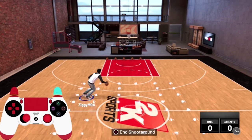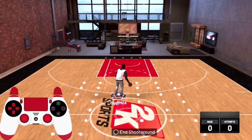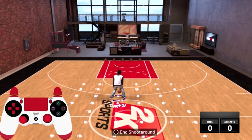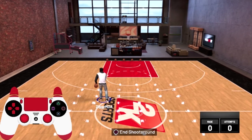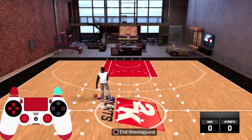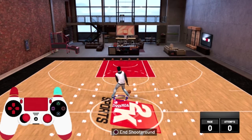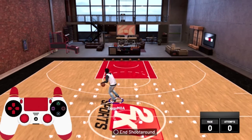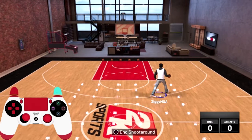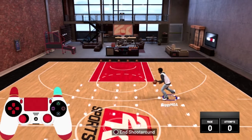Alright, y'all can see we're in the mod court. Once you put on those size-ups, I'm about to show y'all the moves. So the first move I'm gonna show y'all is that spin. You see that between-the-legs — that's the main key. All you need to do is that between the legs and back. That move is like a guard spin.